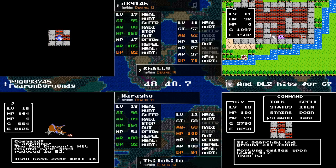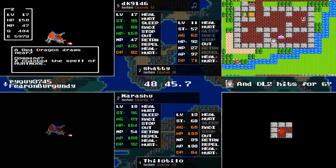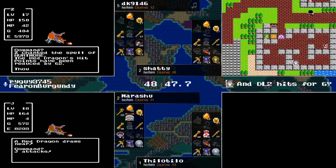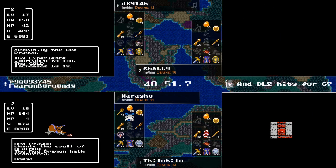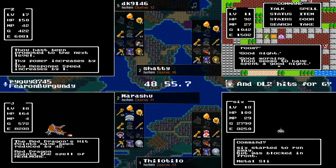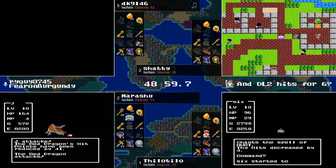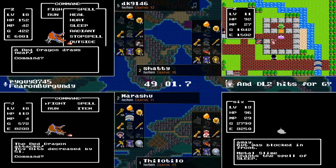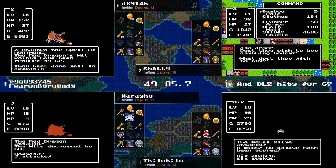There is the Erdrick sword for Tilo - he's found Mountain Cave. He would have seen the cursed belt already, which gives him the knowledge that he's looking for a search spot. He has the princess - I don't think he's seen Cantlin yet though; I think DK is the only one that's seen Cantlin.